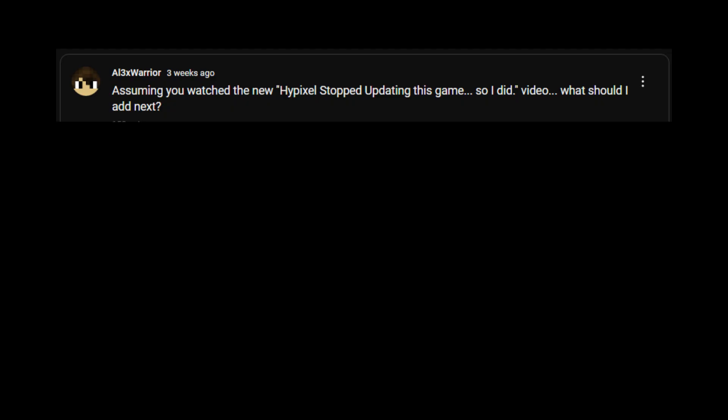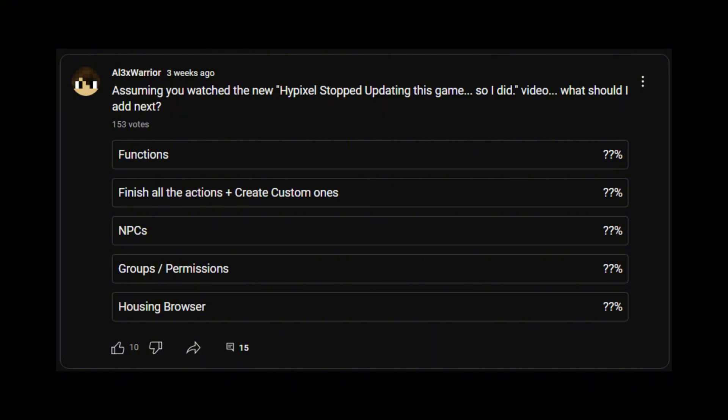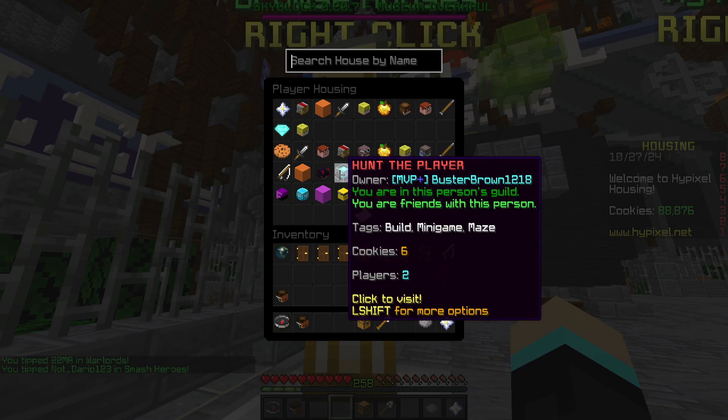After the last video, I put out a poll on the community tab where you guys could vote on what you wanted to see most next. There was the option of functions, adding more actions, NPCs, groups and permissions, as well as the housing browser. You guys are going to choose something cool like functions or NPCs, right? You're probably not going to choose groups or permissions or housing browser — that's boring. Are you kidding me? Why have all this cool stuff and you wanted the housing browser? Okay, maybe it's what you use to join your favorite hallway parkour, but you had the opportunity to add all this fancy stuff.